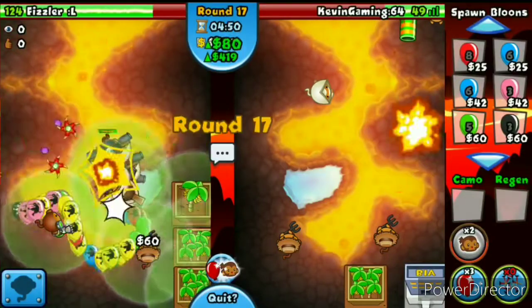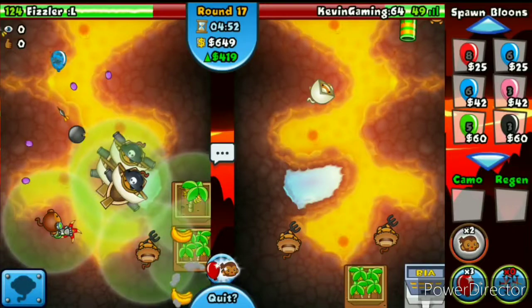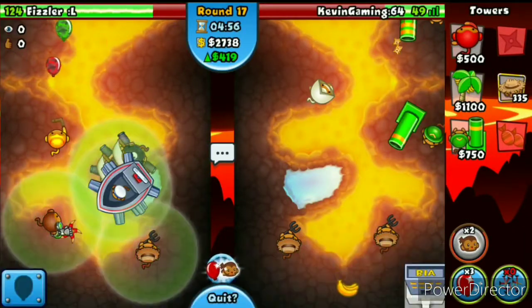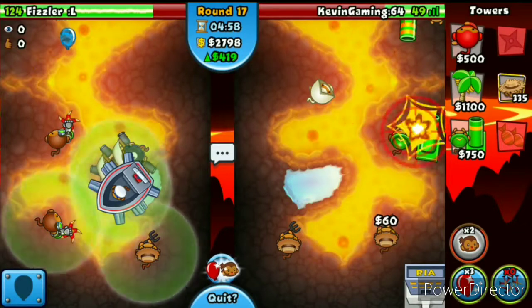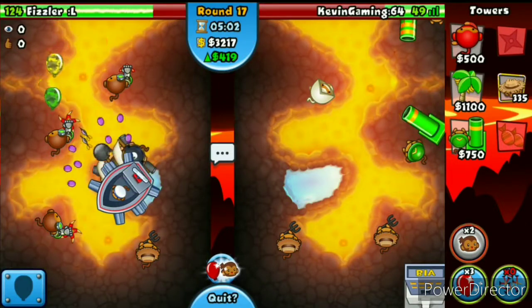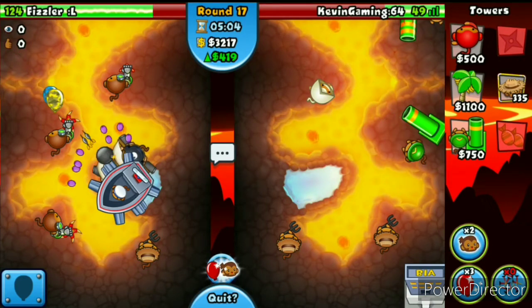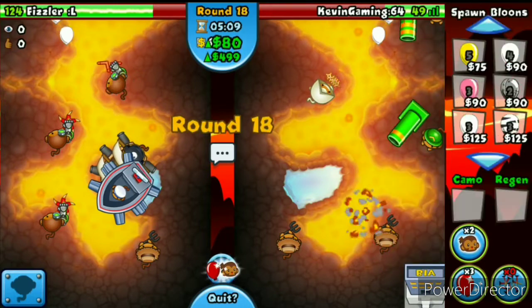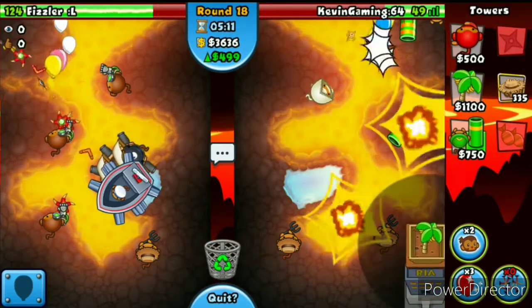Looks like he's going to sell one — oh wow, he actually Tower Boosted. He's going for a Turbo Charge. He sold all the farms — oh god. We'll have to prepare guys because he might rush me. We have to go for a Big One after he rushes me. What the heck is he doing?